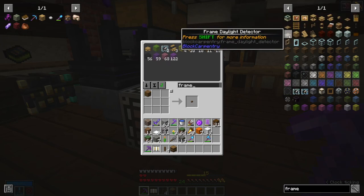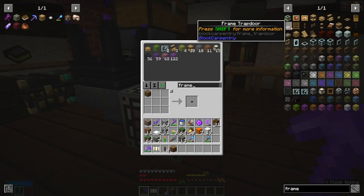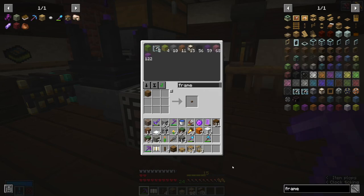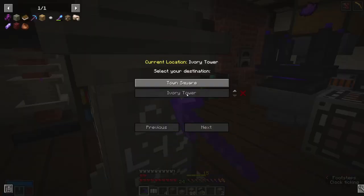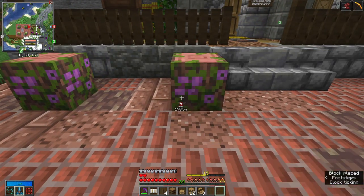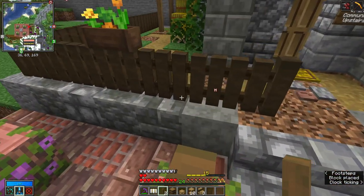A framed... Let's see. Carpet is not what I want. I think I can use trapdoors. But I can use slabs. So let's get these four slabs. Maybe use those. Okay, so here's kind of what I had in mind. Do something like this with posts on either side.